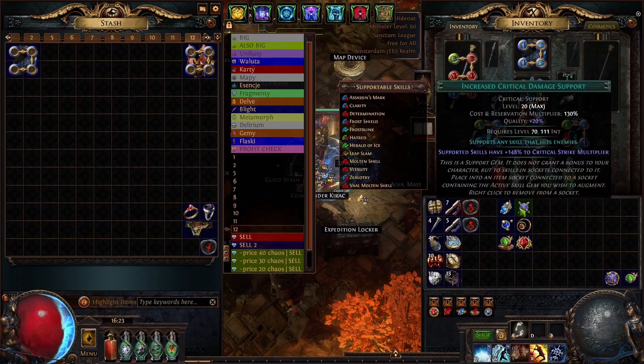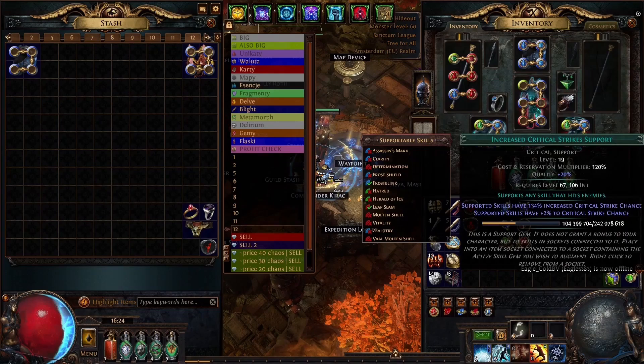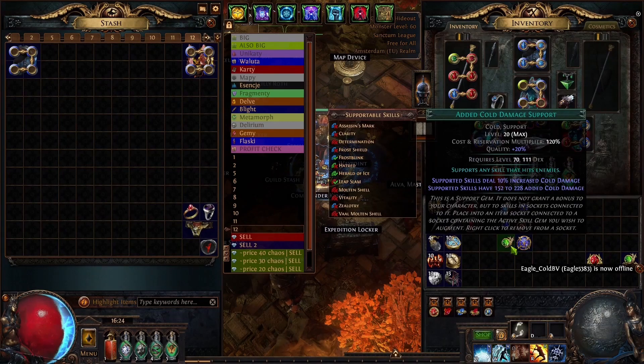Let's talk about our skill gem which is of course Hydrosphere. We'll be using Increased Critical Damage and Power Charge on Crit as 2 mandatory supports. Power Charge on Crit makes sure that it will always generate power charges for us, and we'll get some more damage per power charge thanks to having 5 power charges total. Increased Critical Damage is a no-brainer. And before we have around 100% crit chance we can use Increased Critical Strikes instead of Empower, and we can use regular Added Cold instead of Awakened Added Cold if we want to keep ourselves on budget.